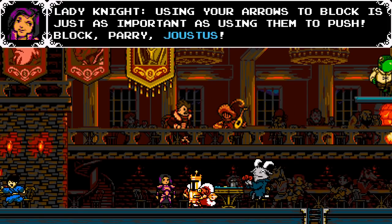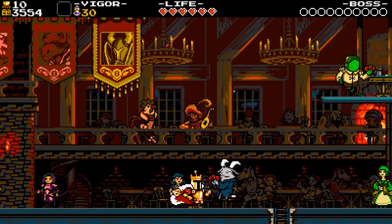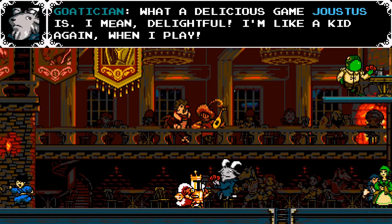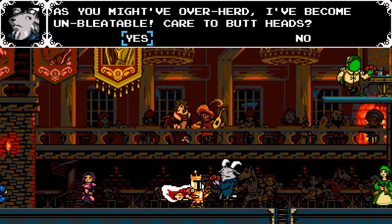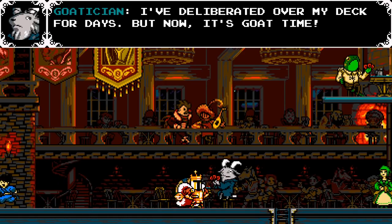Using arrow to push - it's just using them to push. Arrows to block. Here's the goat. Delicious game, jousters. Kid again - see, it's a joke because a young goat is called a kid. And then you added a word to make another form of lesser pun.